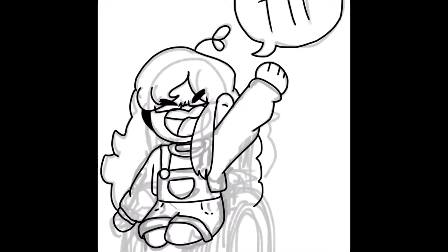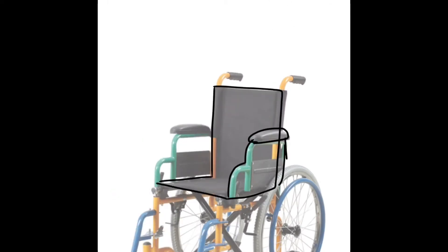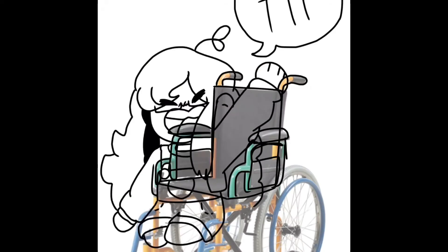Before, they were disabled in the legs — they still are now, they use a wheelchair — but now she doesn't have legs. Before she was paralyzed, but now she's an amputee because it's just easier. I kept forgetting that she was paralyzed and would just draw her doing normal stuff, so it's just easier for me to remember.